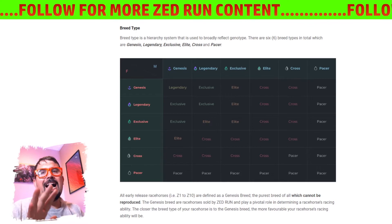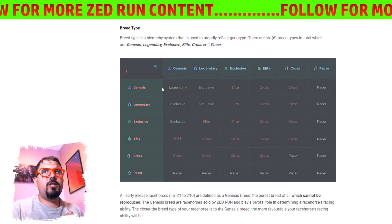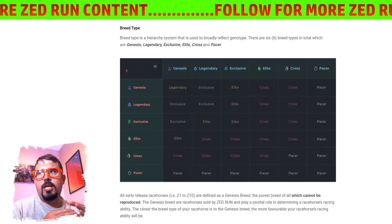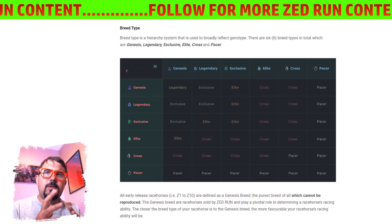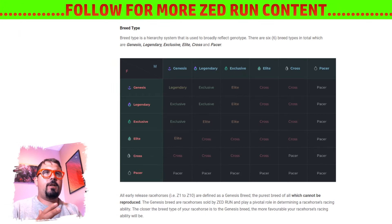So currently there are five different generations in the game, and here they are all on this chart. This is going to allow us to look at how these different generations interact with one another, and some nuances especially as it relates to males and females when they breed and if you can stay at a level or not.